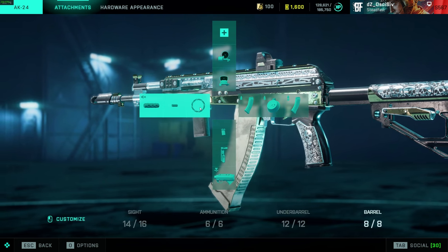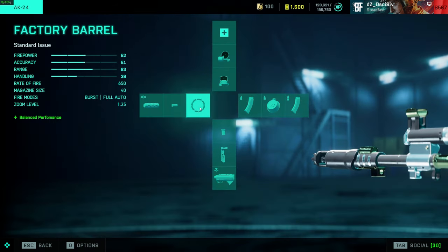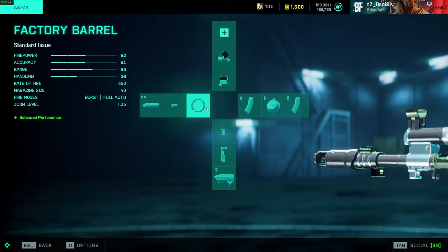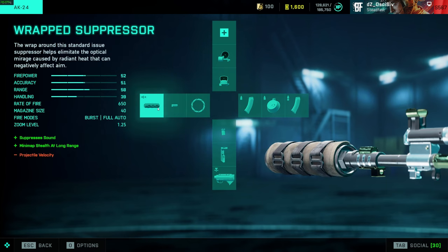For the AKA, I personally run the factory barrel. I see the tac comp a lot, or the champion muzzle break. If you are having issues with recoil control, the champion muzzle break is going to give you the best vertical recoil control with a little bit of horizontal jitter — that's very manageable. As you get better with recoil control and pulling down, start testing other stuff. I always have the RAB suppressor on these for that flank ability and staying off the radar.